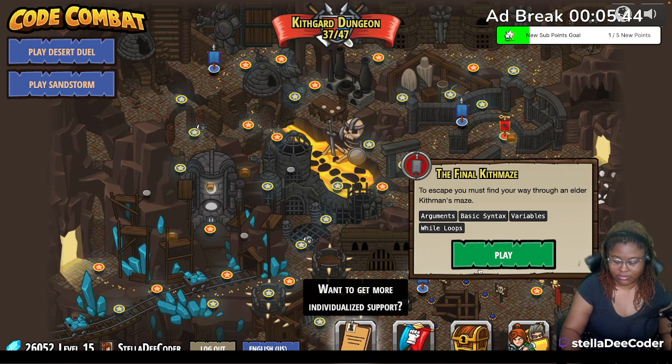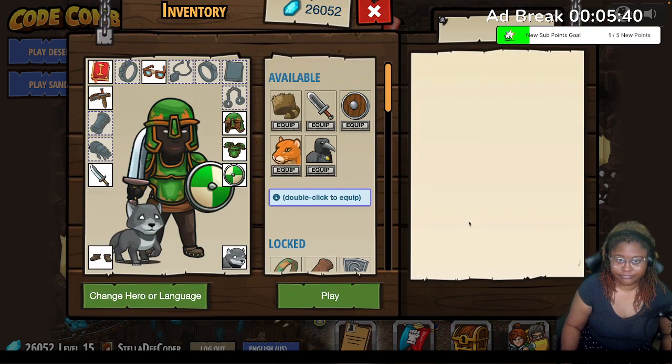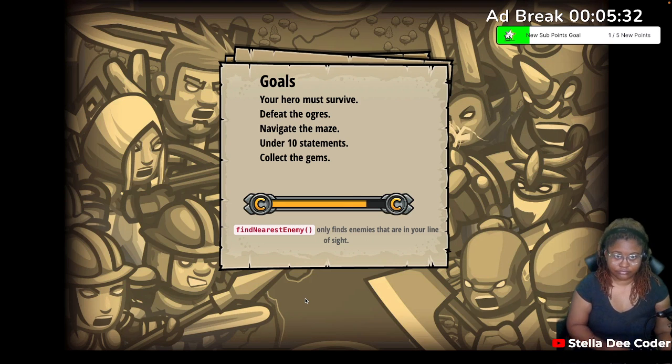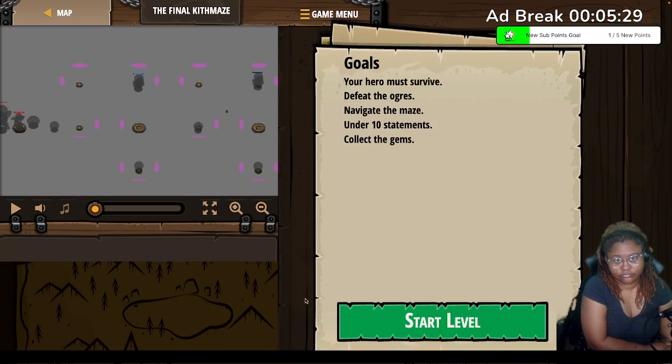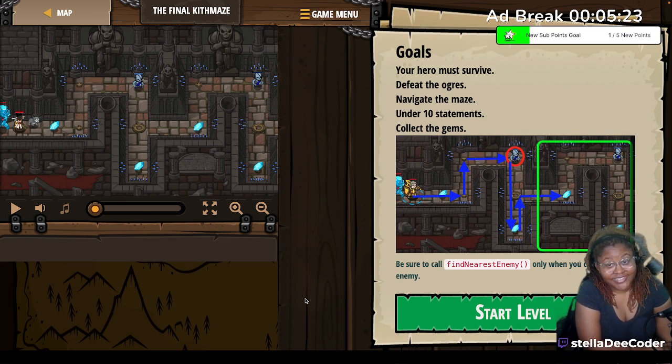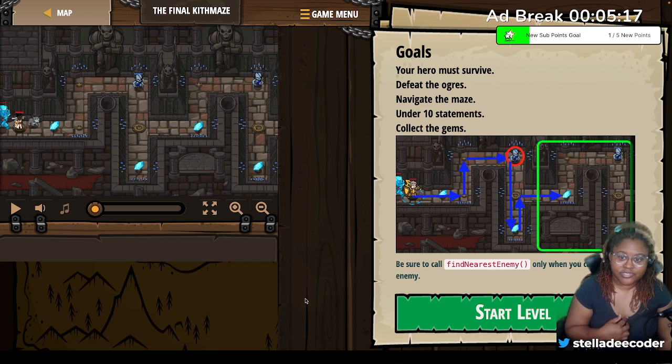Your hero must survive, defeat the ogres, navigate the maze under 10 statements, and collect the gems. So it looks like we're putting everything together. Be sure to call 'find nearest enemy' only when you can see an enemy.